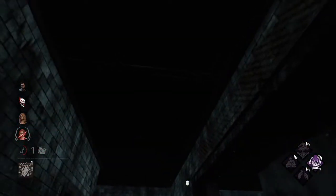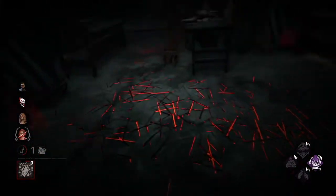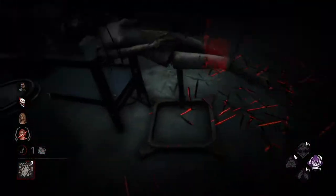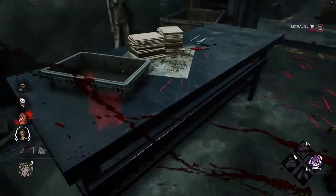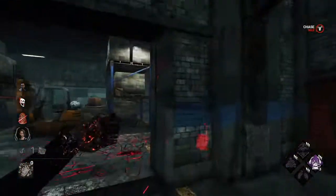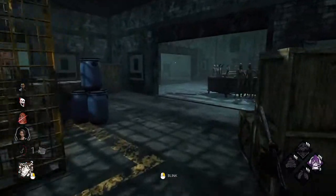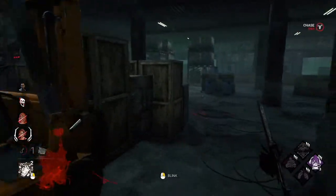Tunneling is chasing someone again and again right after they get off a hook. But as a high rank killer, sometimes that's all you have to do to slow the game down. Then people get mad at you for slugging. Believe it or not, I actually made it to rank 1 without camping, because there's just no point — higher groups will ignore your camping, do all the gens, and then come save their friend within a minute. It doesn't work at that high of MMR. I think I've literally capped out on MMR.